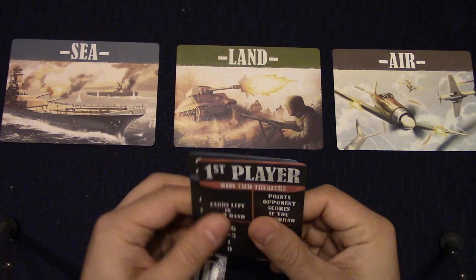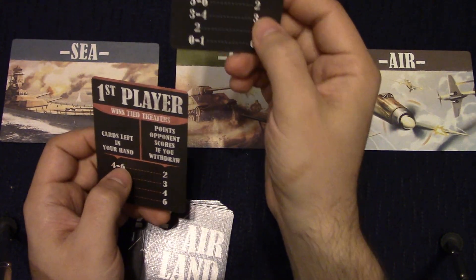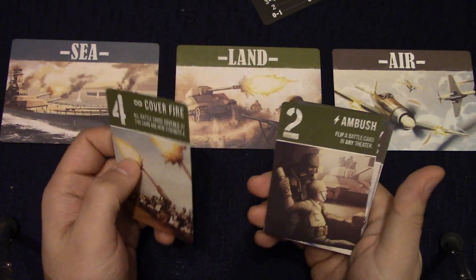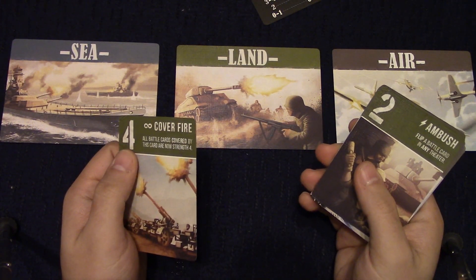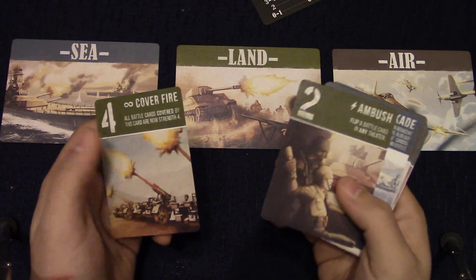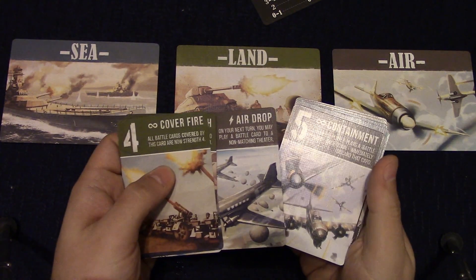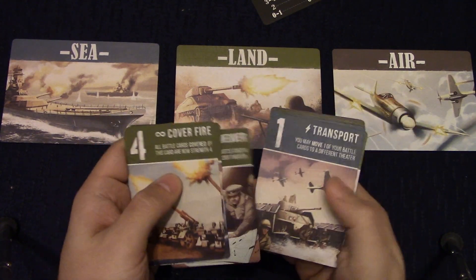You can randomly determine who goes first however you want, and then there's the little reminder card. Now you get your cards. The artwork kind of reminded me of propaganda poster artwork — it's not bad at all, I actually kind of liked it. That's what drew me to the game. So you've got artillery, infantry, ships, bombers, paratrooper planes, fighters, people looking over a map, some tanks.